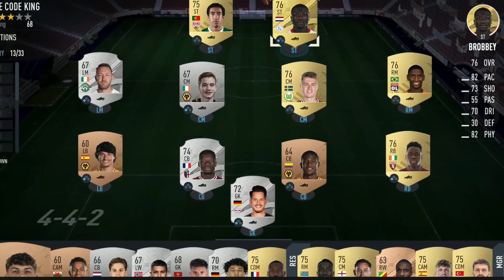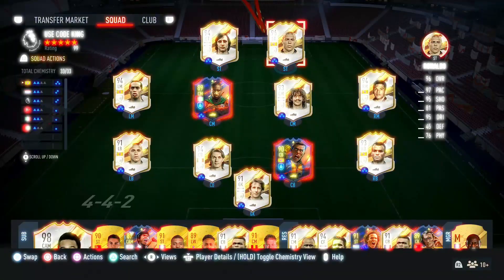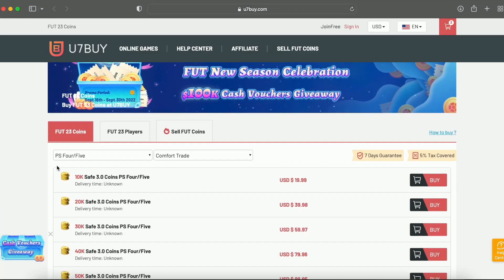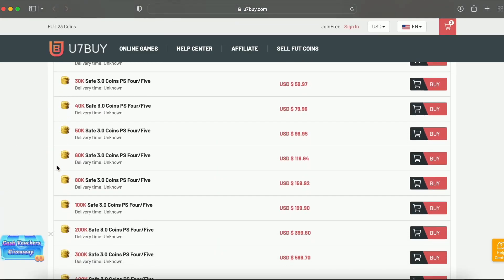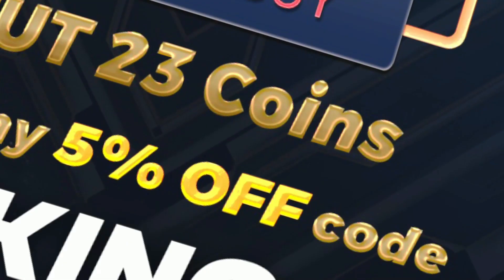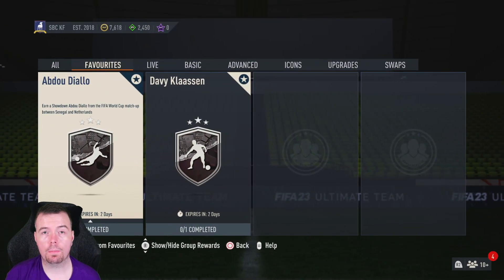If you're bored of having a starter team, make it a beast team. Get yourself over to U7Buy via the link in the description below to get some cheap, reliable coins, and don't forget to use code 'King' for a cheeky five percent off. Let's get into the video!